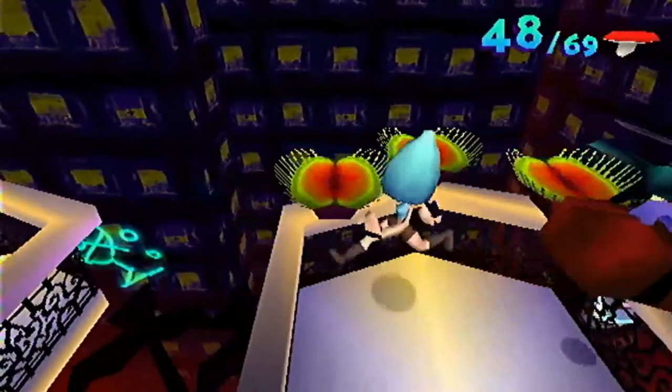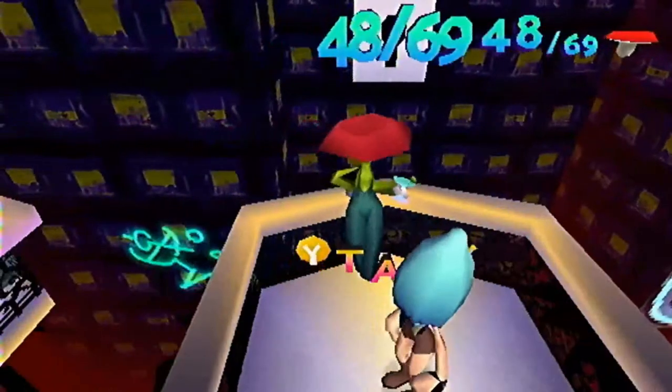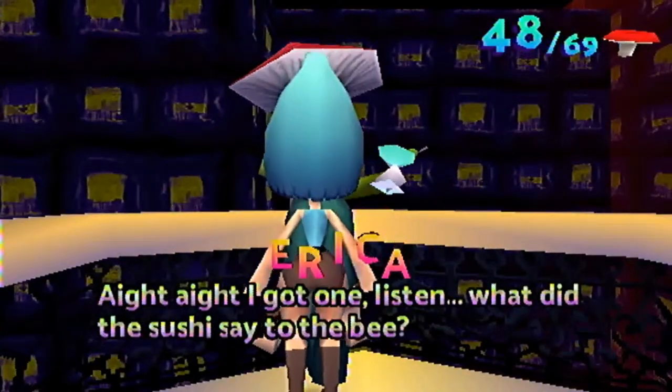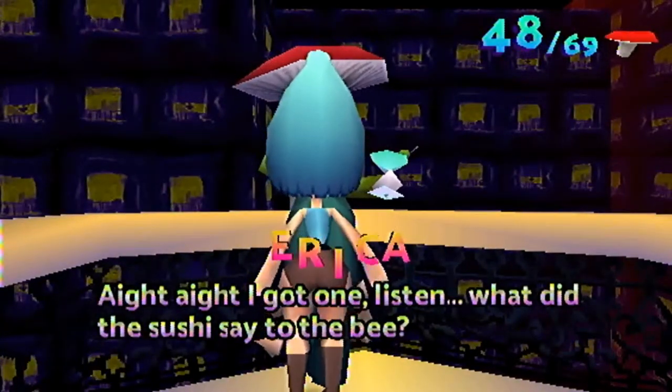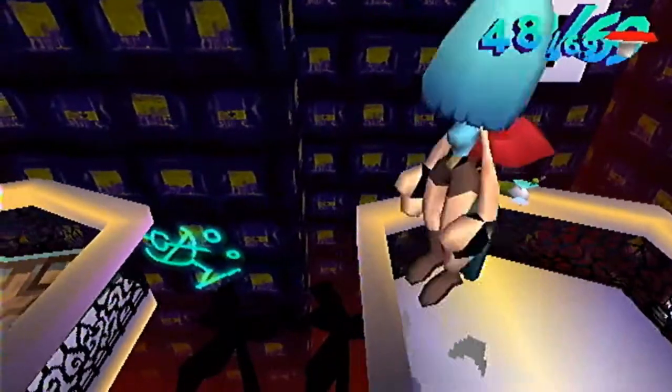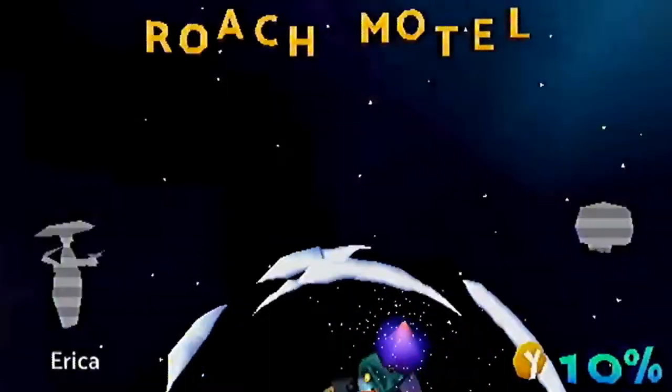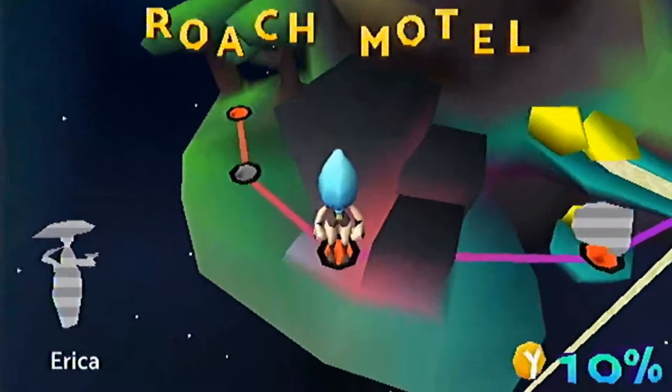We'll see if I come back here later in the playlist or not, but for now we can't actually rescue Erica here. She has this joke: what did the sushi say to the bee? We will never get the punchline unless we come back and rescue her for real — unless you Google the answer, but where's the fun in that?